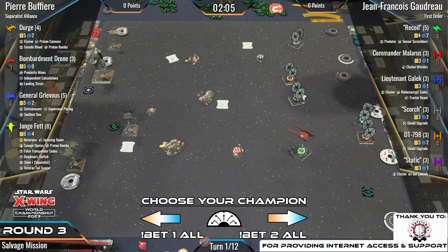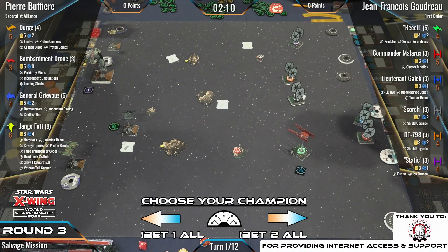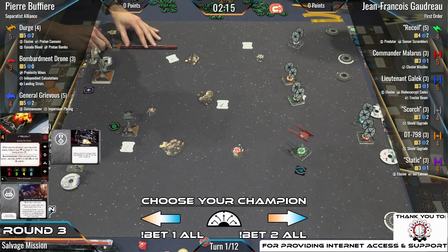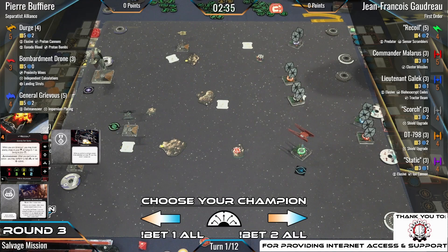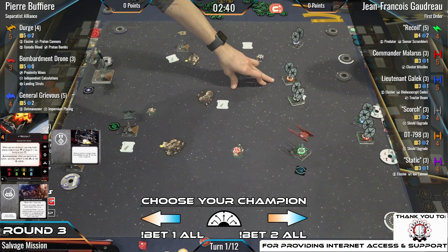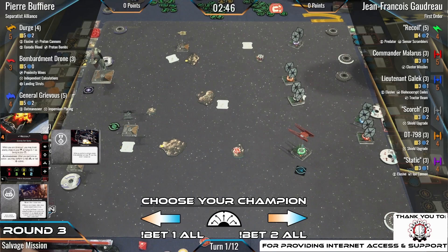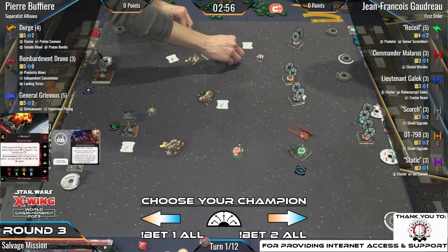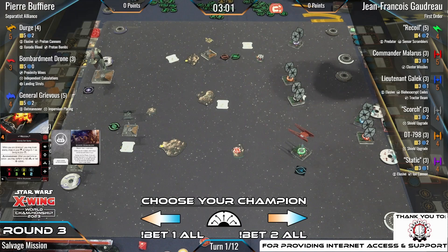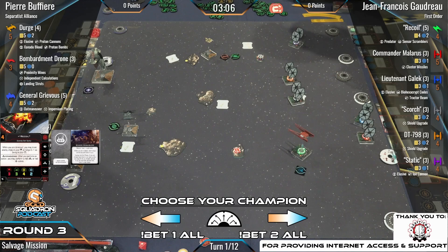He has a little bit of meta, a little bit of off-meta here. Has Recoil — one of the TIE Silencers we don't see too often. Has Predator, able to use that Predator in the full arc, not just Bullseye, at range one when Recoil is stressed. Also has the Sensor Scramblers upgrade — that nice tech for Silencers or Whispers, able to take a cloak token at setup and will only have to decloak if at the end phase he is at range three of an enemy ship.